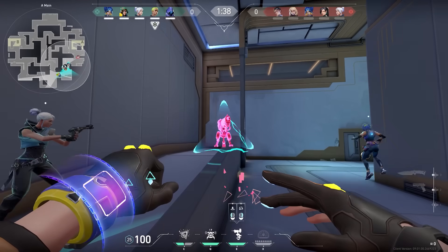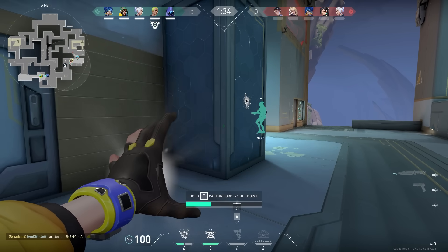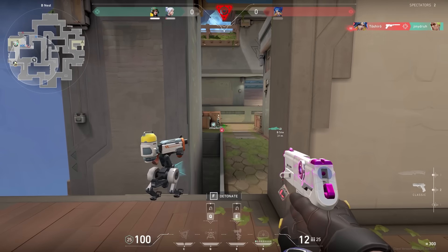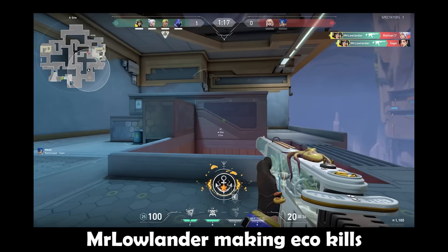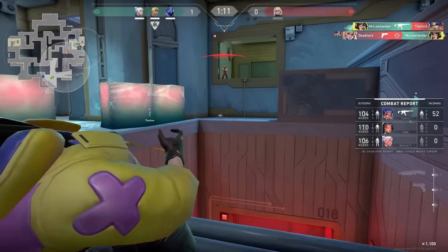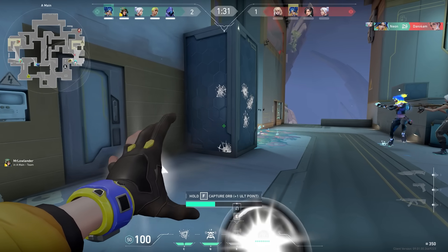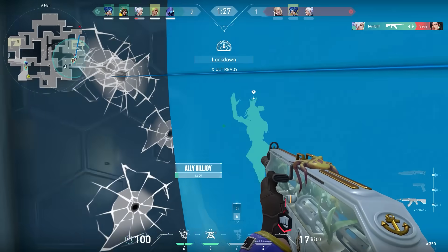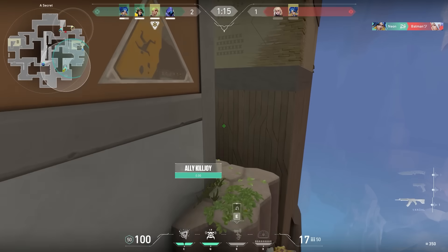Something you should be doing with Killjoy is taking the ultimate orbs. This is something I personally don't do a lot with other agents, but with Killjoy I do it more because her ultimate is so strong. We won the first round easily, and because of the orb I took in round one plus another orb I could already use my ultimate in the fourth round. Because of my ultimate we got the site for free — so big tip: take those ultimate orbs.